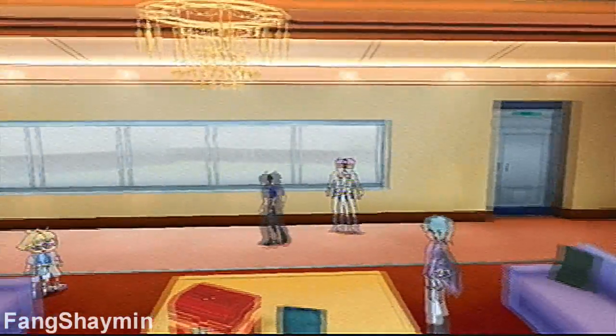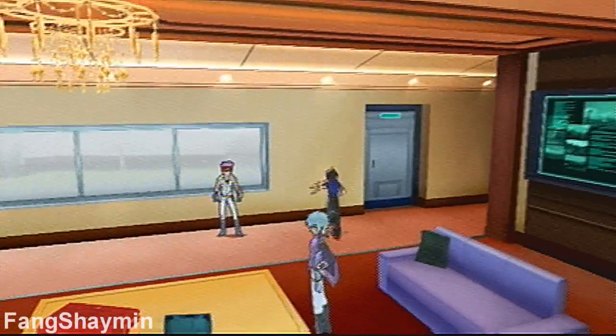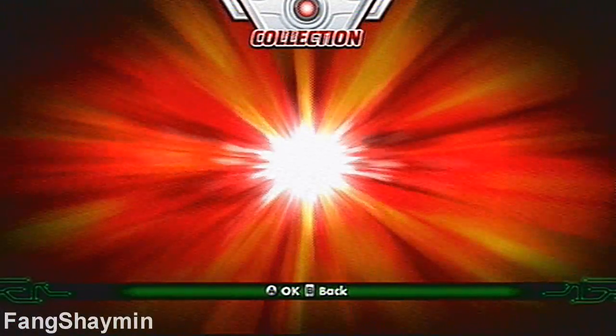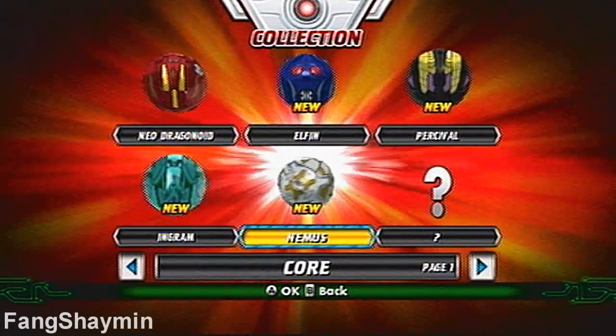Hey guys, it's Fangshaimin and welcome to more of my Bakugan Defenders of the Core walkthrough. In the last episode, we rescued Baron and we rescued quite a few Bakugan. We also got Ingram and Nemus.